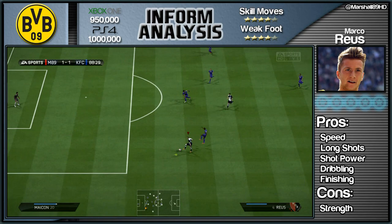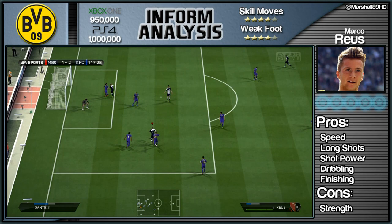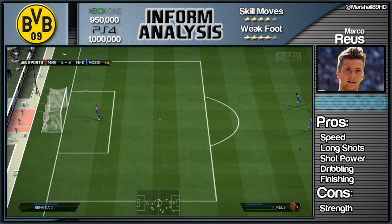In terms of his other pros, dribbling is fantastic. I can't knock Marco Reus' dribbling in any way, shape or form — he is so damn good, so damn accurate. His close control is absolutely fantastic. His other pro is his finishing, which you've seen time and time again. He scored eight goals overall, like I said at the start.